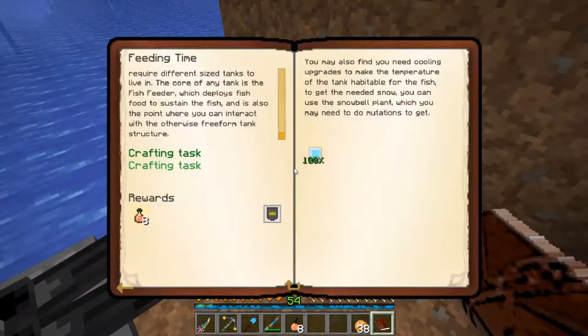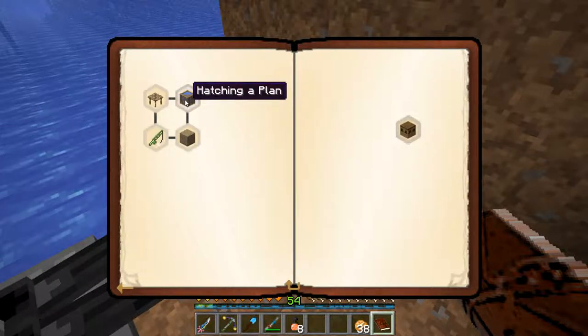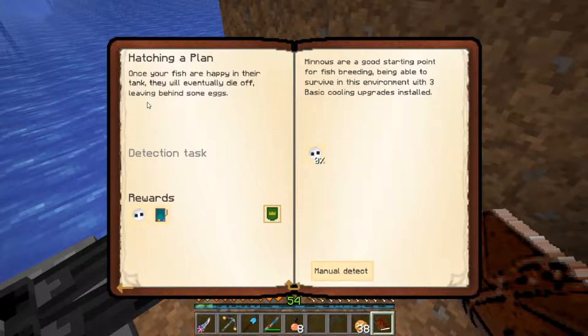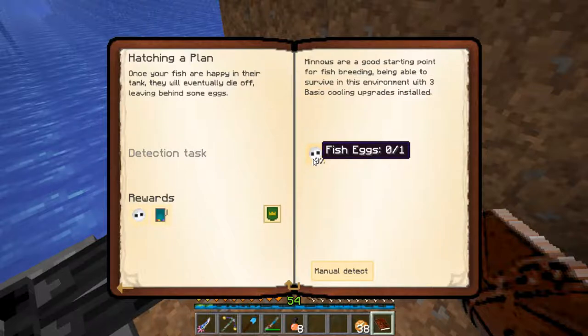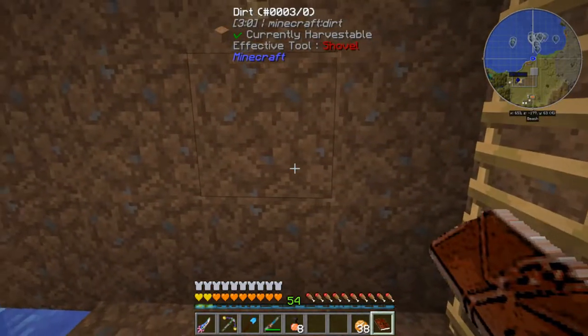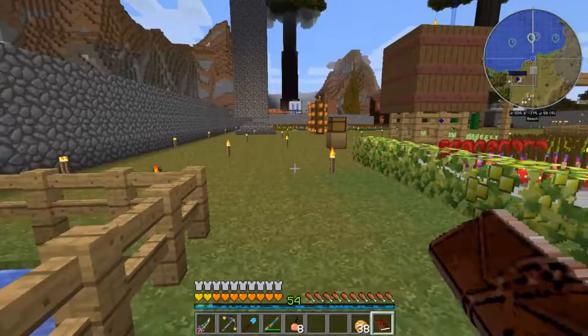The fish are swimming around doing their thing. When their lifecycle ends, they will either drop eggs or other things in this area - that's what we need to collect. The next thing is hatching a plan: once your fish are happy in their tank, they will eventually die off, leaving behind some eggs. So we're waiting on that - let's go back downstairs.